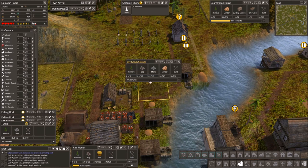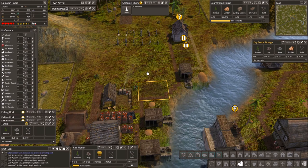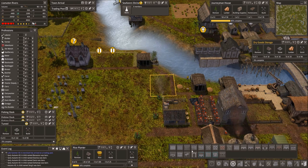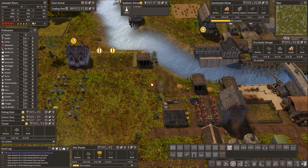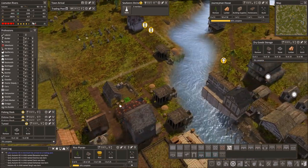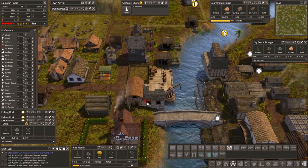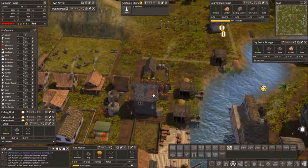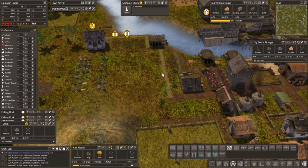Maybe right there — dry goods storage. Then I think like that. I'm just gonna start using the gray roads so we don't keep having to upgrade. I might leave some of the smaller roads as soil roads, kind of a little back alleyway, but most of it I do want to upgrade to gray roads.